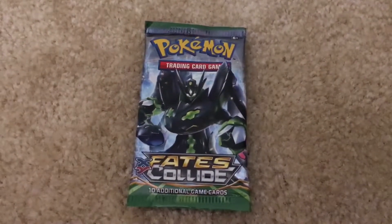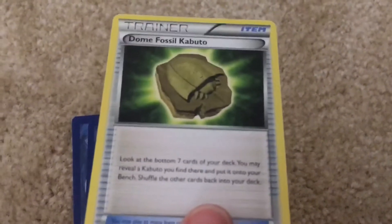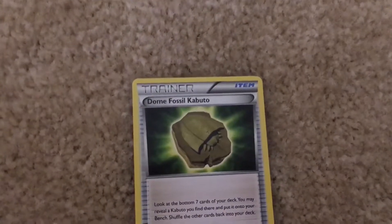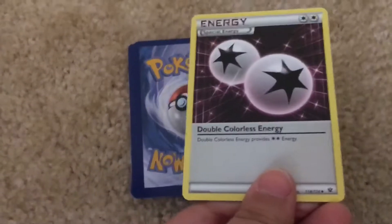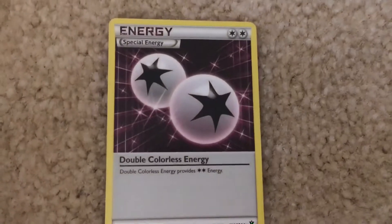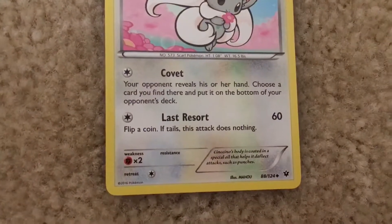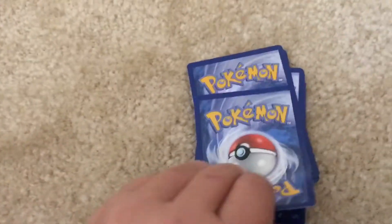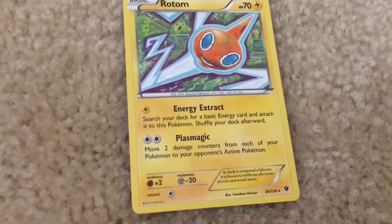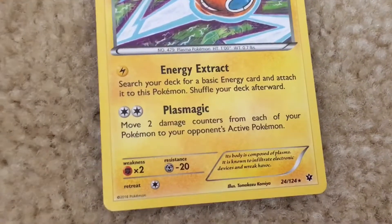We're gonna be opening the Zygarde pack. We got a trainer card — it's Old Amber Fossil Kabuto. We got a Special Energy. We got a Sinkino. It has the moves Covet and Last Resort. We got a Rotom. It has the moves Energy Extract and Plasmagic.